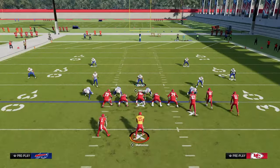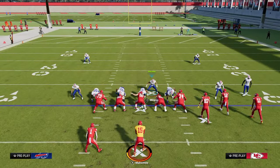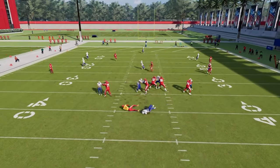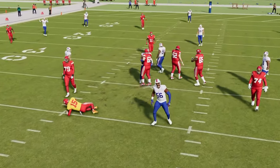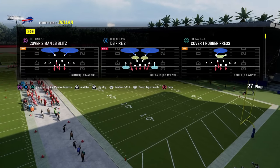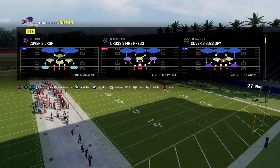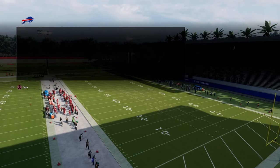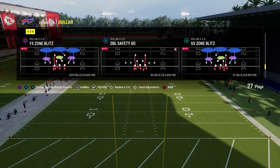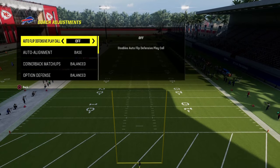If you want my full Dime Normal defensive e-book, it's available at school.com slash Cody Ballard — link in the description. The next defense we're covering is Dollar 3-2-6. There are a lot of ways to run this defense, but the first and most effective is Free Safety Zone Blitz. Turn auto flip off, set auto alignment to base align. The setup is: press, pinch your defensive line, and zone that safety on the right-hand side — that's the four-man version.